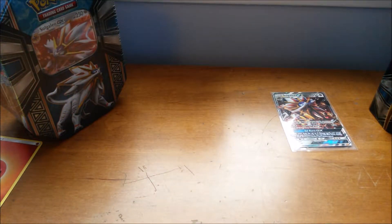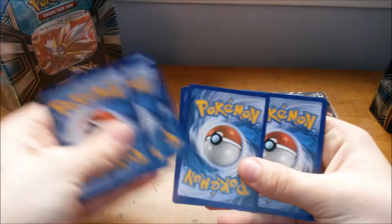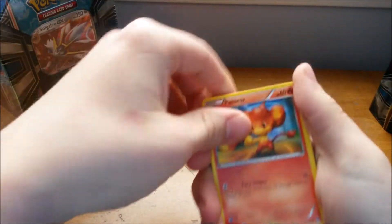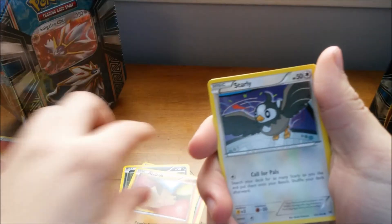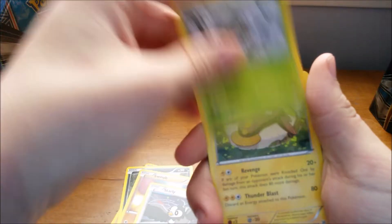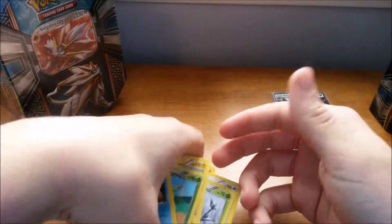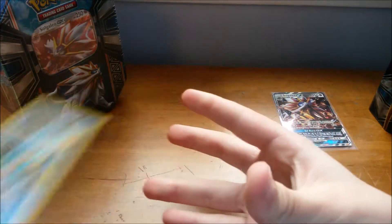Breakthrough is really nice, and it's kind of sad that we're losing it. This is the last set where the code doesn't actually matter — all the backs of the codes in Breakthrough are white, so it doesn't matter. Reverse Celebi and Simipour.